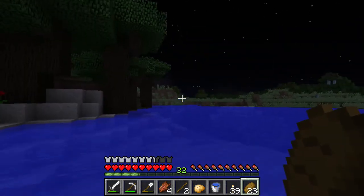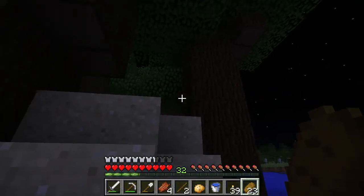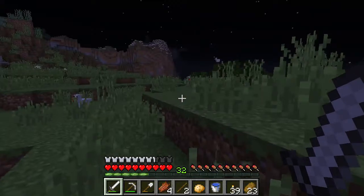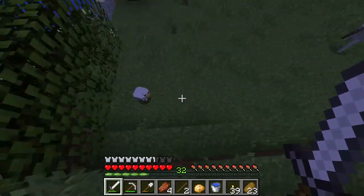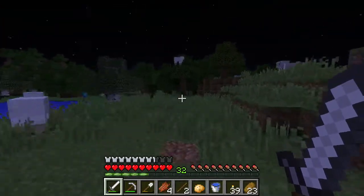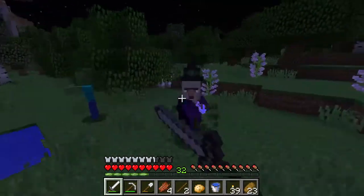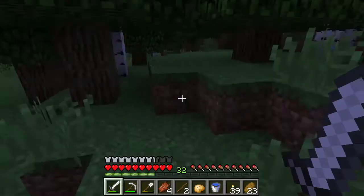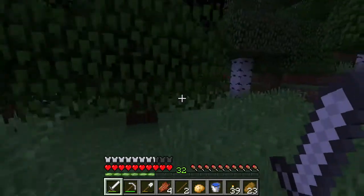We're going to go over into this plains area and look for holes in the ground to dive into. So many chickens - get out of here. Just some skeletons with arrows, no problem. Oh hey, there's a witch over there on the left - let's try to kill her. We got her before she could do anything! I think we just got glowstone from her - sometimes they drop some pretty cool stuff, but apparently not this time.